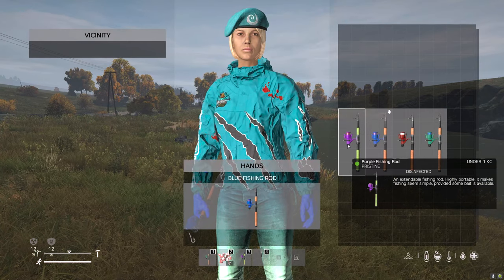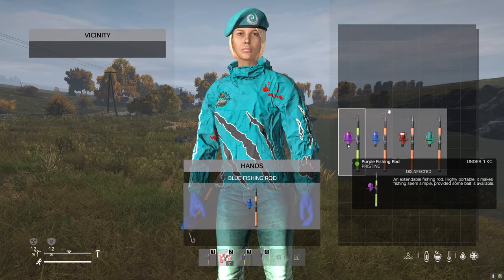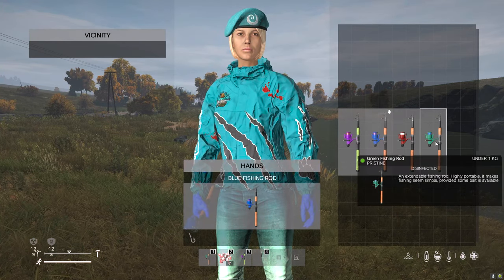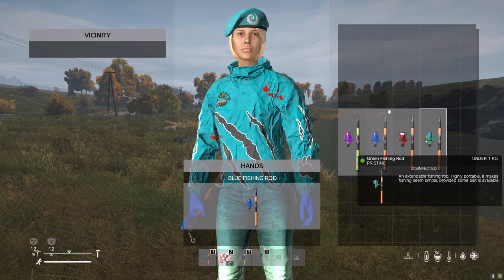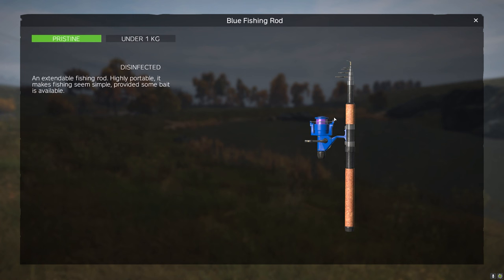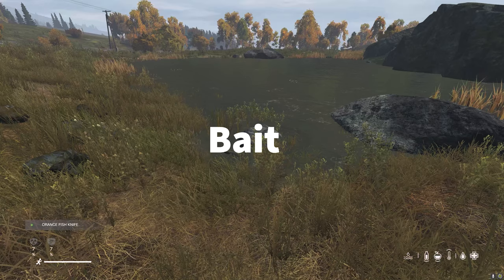At Jeb's Fishing they come in four different colors: purple, blue, red, or green. These rods are only available out in the map, not available at the trader. You'll also notice that the fishing reel is a different color.